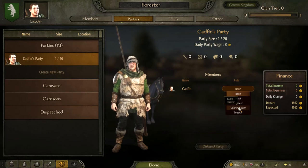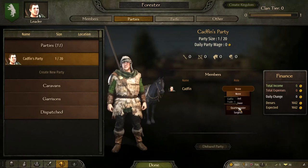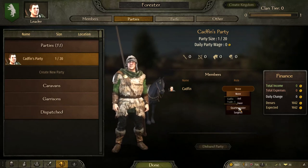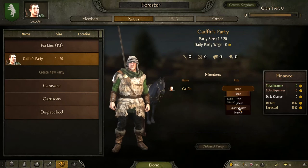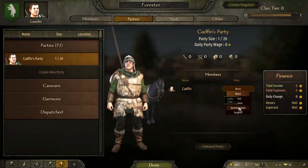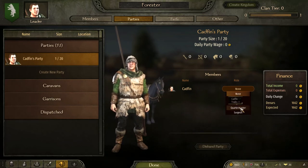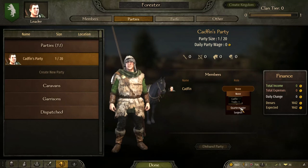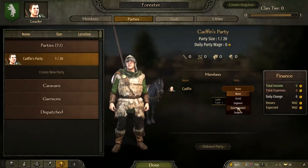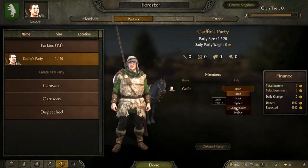Your quartermaster — you want to look for someone with a high stewardship skill, not trade. Trade does help, but not as much as stewardship. A person with a high steward ability will boost your party size, reduce the amount of food you need to feed your men, reduce morale penalties from different food types, and reduce the wages you have to pay. It also massively helps how much morale you need to maintain your army. Ideally you'd want someone with a high trade skill leading a caravan instead.